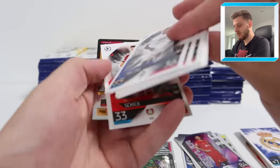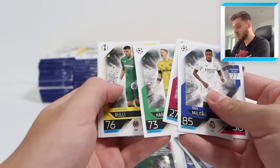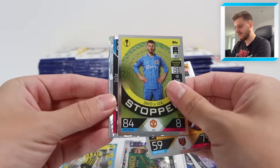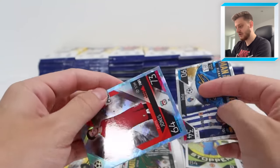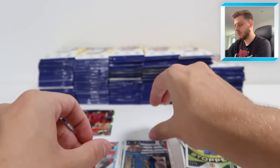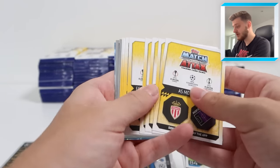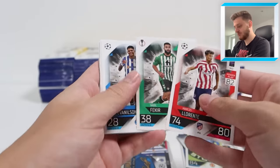We've got Eder Militao, and Joe Hart there - now playing for Celtic, former Manchester City goalkeeper. Then we've got Mikel Antonio match winner, David De Gea Stopper, Man of the Match Signature Style Pepe, and a Curtis Jones Crystal Parallel for Liverpool. I'm a big fan of the Crystal Parallels - very nice design this year. I think it's the best Crystal Parallel design they've brought out. Topps continuously improving their collections.